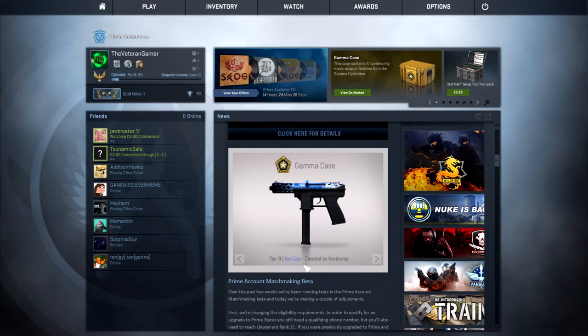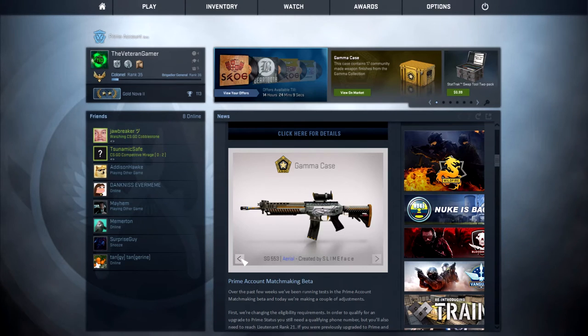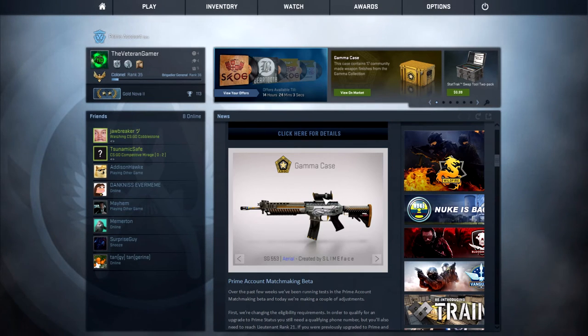Then we have the Tec-9 Ice Cap, which is not a bad looking skin. I'm kind of annoyed that they don't incorporate the bottom half of the gun into the actual camouflage design. But overall the Ice Cap is a really nice looking skin — kind of reminds me of the Avalanche a little bit. The Ice Cap was created by Nordgrisp. We also have the SG-553 Aerial, created by Slimeface. The Aerial really reminds me of the Atlas from the Chroma 3 case. But I really dislike using the SG-553, so I'm not looking at the skin any further. It's alright for a blue, I guess.